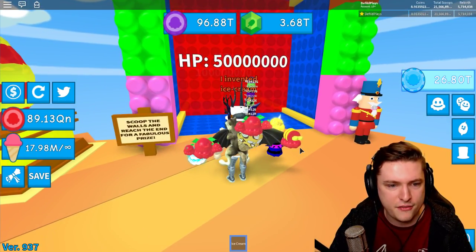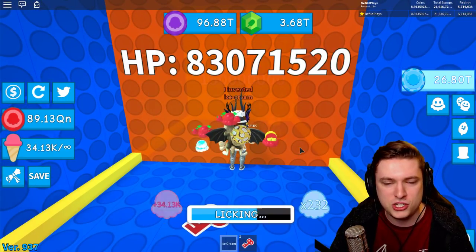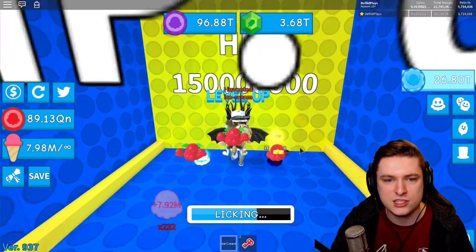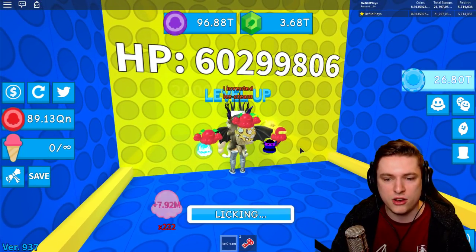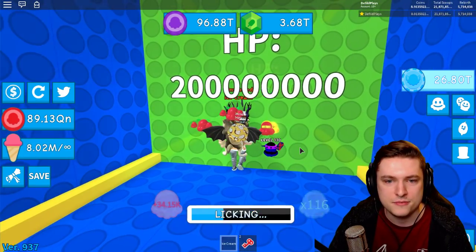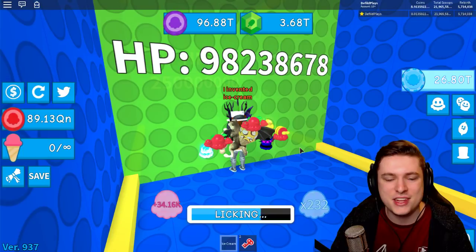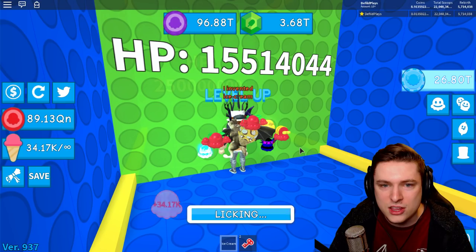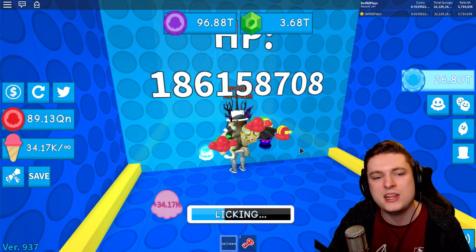Scoop through the walls to reach the end for a fabulous prize. That is a lot of HP, but it shouldn't be that hard because my ice creams are really OP. How many walls are there? This is crazy — like 20 billion or whatever. What's at the end of this wall? This is like 250 million HP — that shouldn't be that hard, pretty easy.